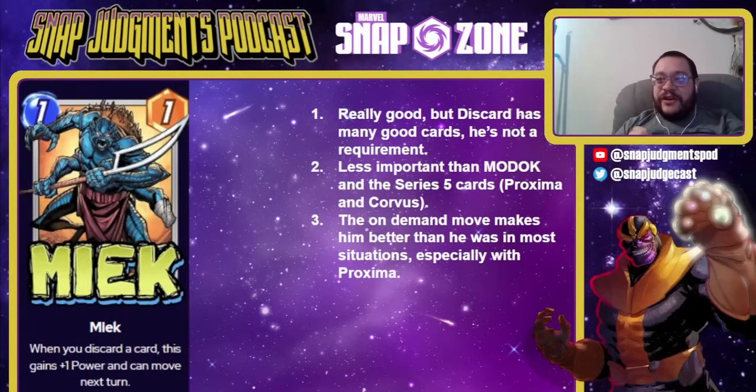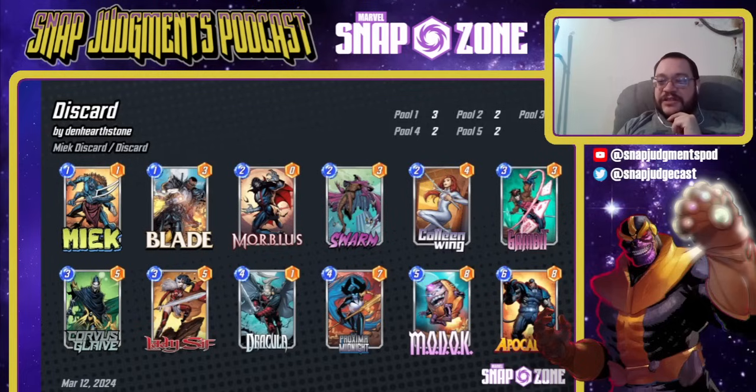Next up is Meek — really good, but discard has so many good cards he's not a requirement. He's a when-you-discard-a-card, this gains plus 1 power and can move next turn, so he gets nice and big — like a 1-6 that can move on your command. That should be really good, but discard is so good right now and has so many good cards he's not required. This is less important than Modok and the Series 5 cards Proxima and Corvus. The on-demand move makes him better, and he's actually really good with Proxima because he helps you figure out where you want your Proxima to go. This is a standard Discard list — he's better generally in lists that don't run Helicarrier. Without Helicarrier, you're not running Collector, and now he's your second scaling early-play card, which is really powerful. Modok, Proxima, Corvus are the three required cards here; Meek is just an extra thing.